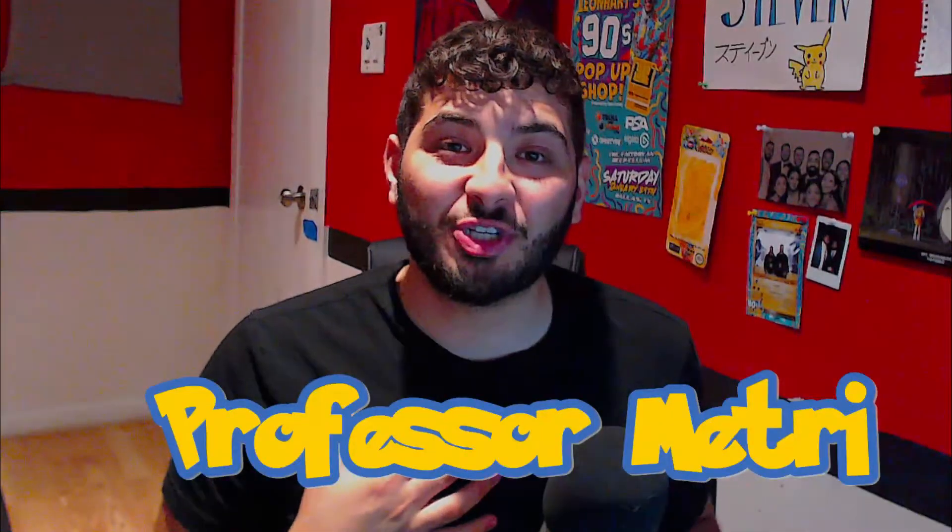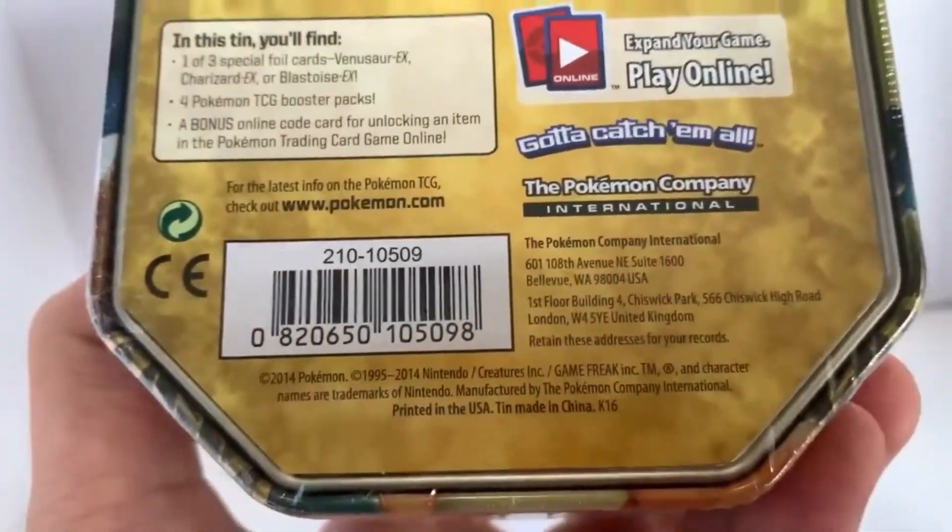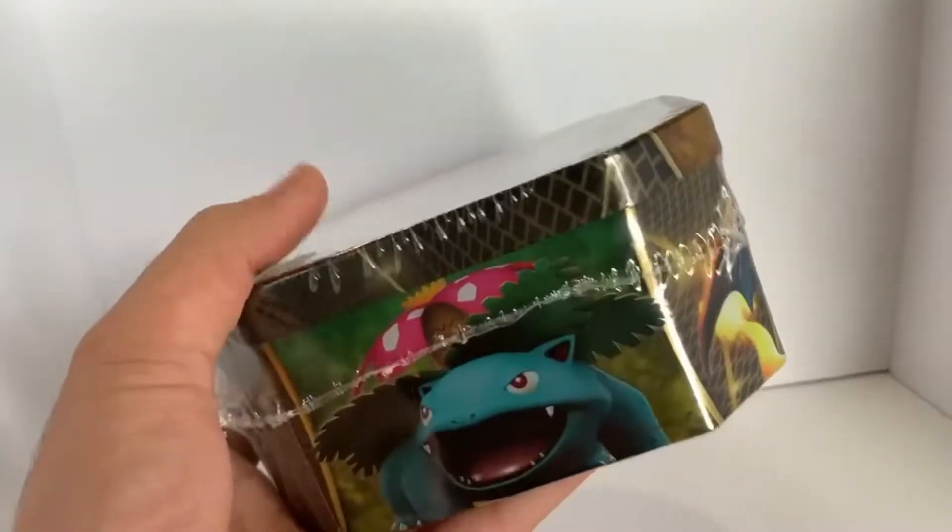Welcome back to the channel. I'm Professor Matry. Today we'll be looking at the EX Power Trio Tins from 2014 and from 2016, featuring Charizard, Blastoise, and Venusaur. These packs contain some of the rarest packs in the XY and even Black and White series.